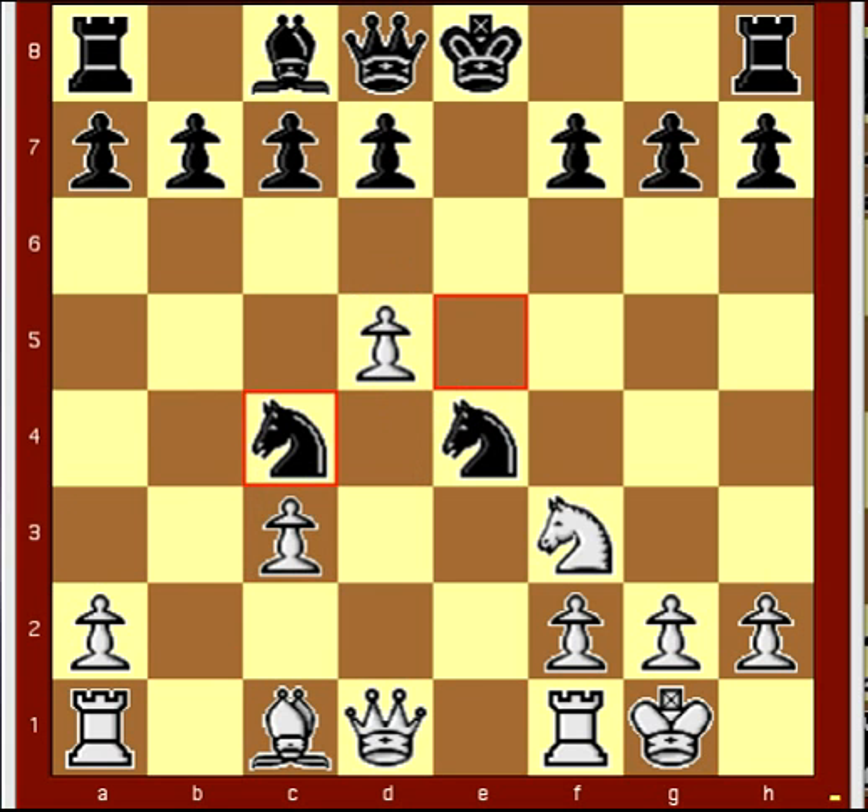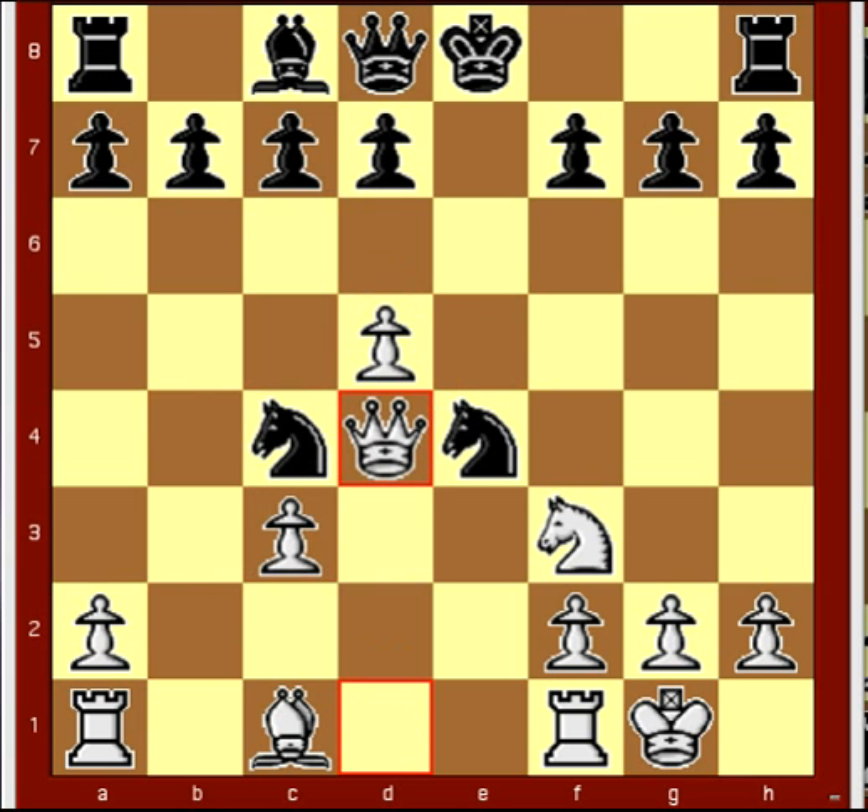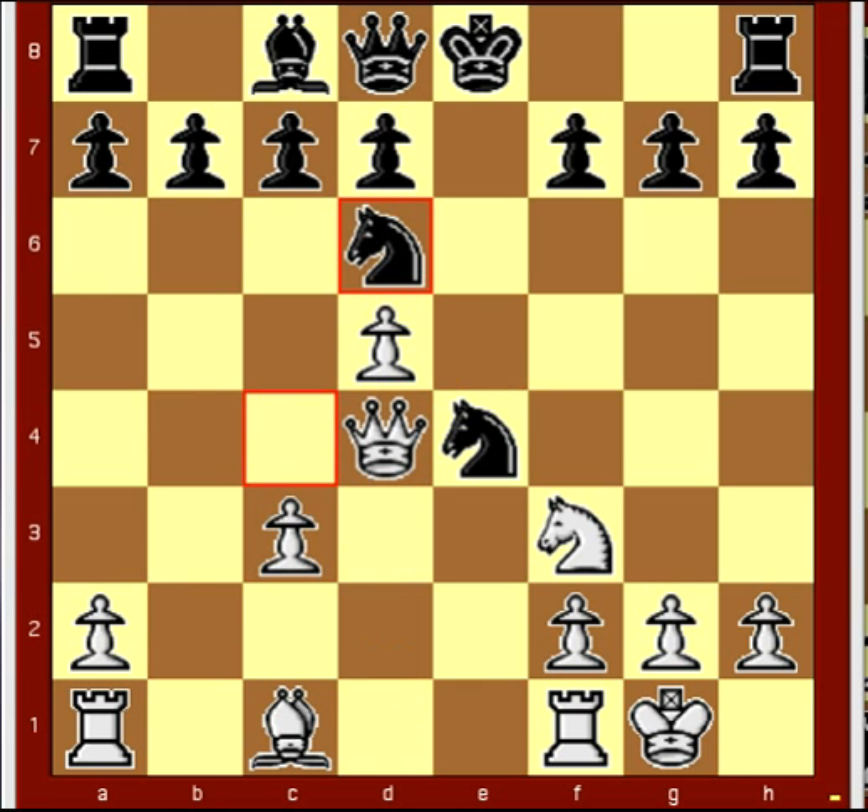Queen d4, knight c to d6, b takes c3, d5.